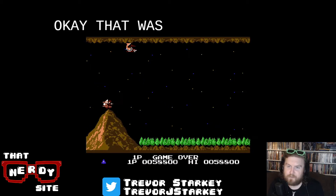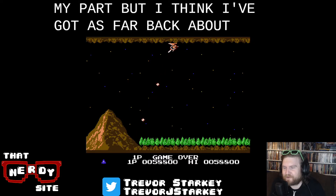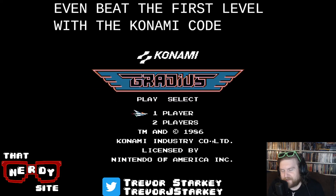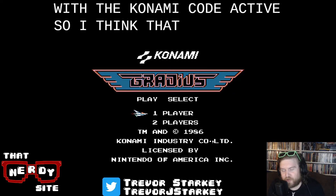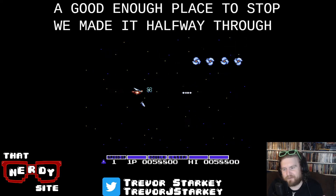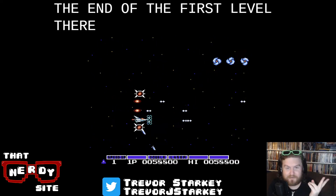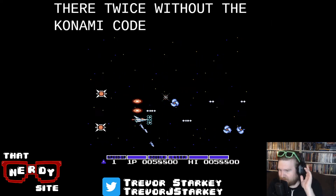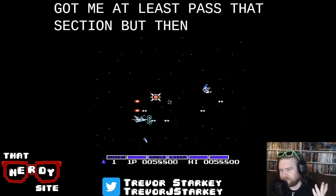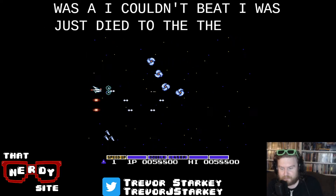Okay, that was just dumb on my part. But I think I've gotten about as far as I can go if I can't even beat the first level with the Konami code active. So that's probably a good enough place to stop. We made it to volcano town — it was near the end of the first level. We made it there twice without the Konami code; the Konami code got me past that section, but I still died to the boss.